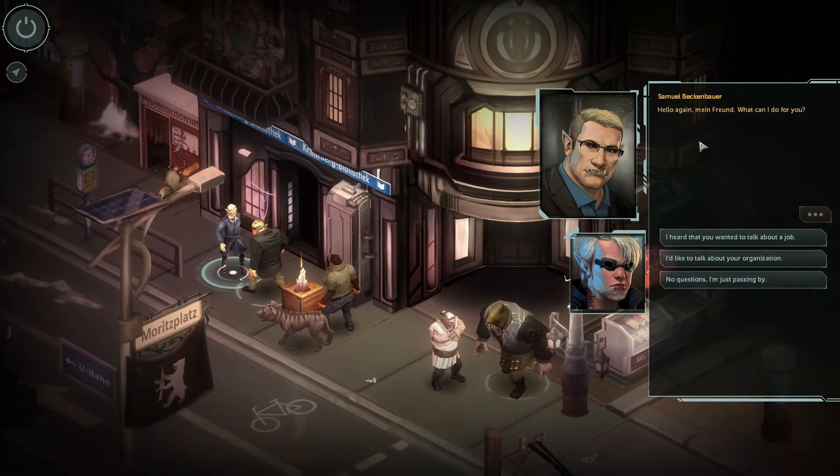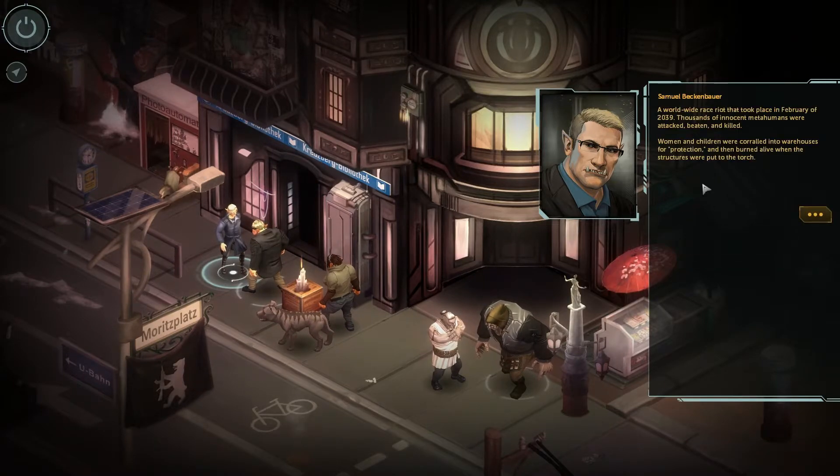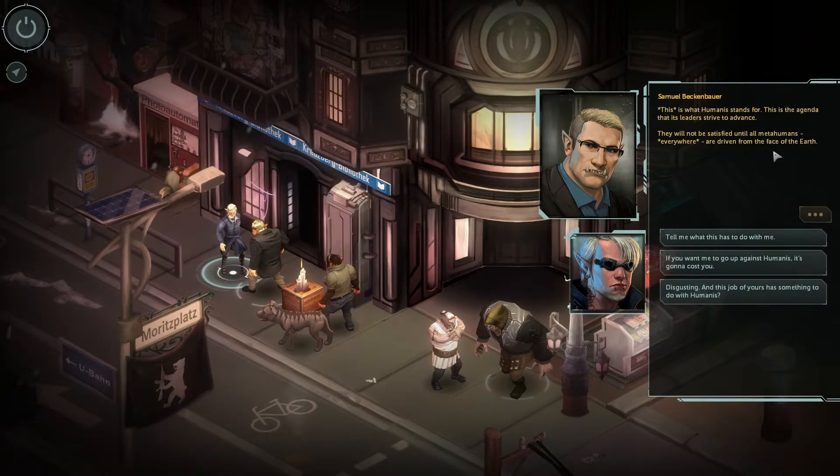'Hello again, my friend. What can I do for you?' I heard that you wanted to talk about a job. 'Yes, yes I do. Thank you for coming so promptly.' He takes a deep breath, slowly releases it and looks you in the eye. 'Tell me, what do you know about the Humanist Poly Club?' Not a lot actually — give me the exposition, my friend. 'Humanists may call itself a poly club, but its goals are anything but political. The organization's true objective is to spread fear and hatred of the metahuman races. Humanists' bloody rhetoric helped to instigate the Night of Rage — a worldwide race riot that took place in February of 2039. Thousands of innocent metahumans were attacked, beaten and killed. Women and children were corralled into warehouses for protection and then burned alive when the structures were put to the torch. This is what Humanist stands for. This is the agenda that its leaders strive to advance. They will not be satisfied until all metahumans everywhere are driven from the face of the earth.'